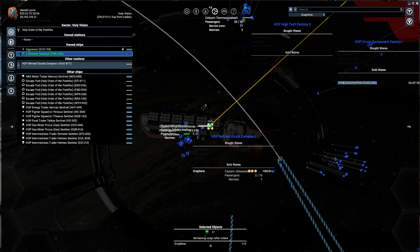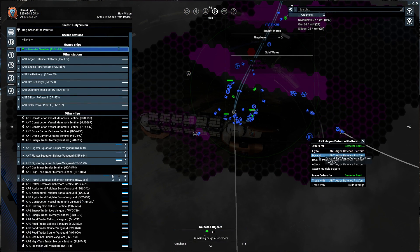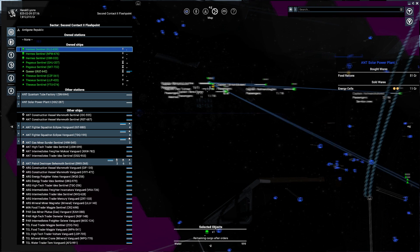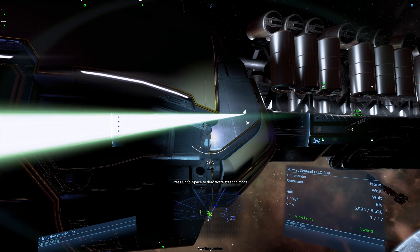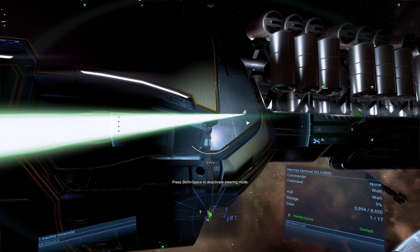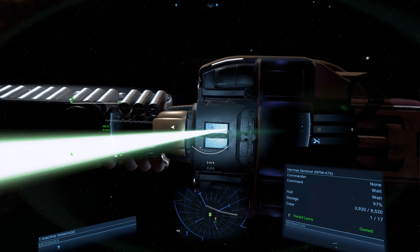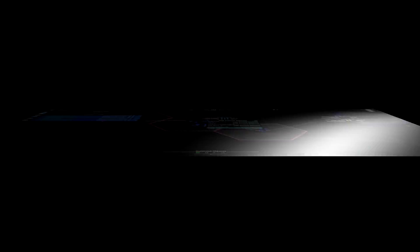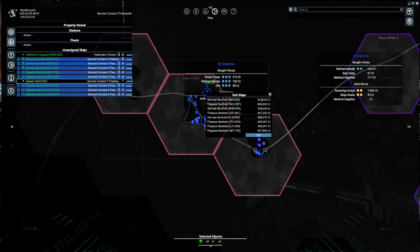As soon as the ship is claimed, I give it the order to fly into friendly territory and dock somewhere until I cap enough ships. Once I do, I give them all the order to fly to the same place and go there to repair all of them myself. I usually do this semi-passively, putting something heavy on my keyboard to keep the repair laser running. I check in every once in a while to make sure I don't repair a ship that's already at 100%, and I obviously quicksave after each repair. Once all the ships are fully repaired, you can prepare to sell them.